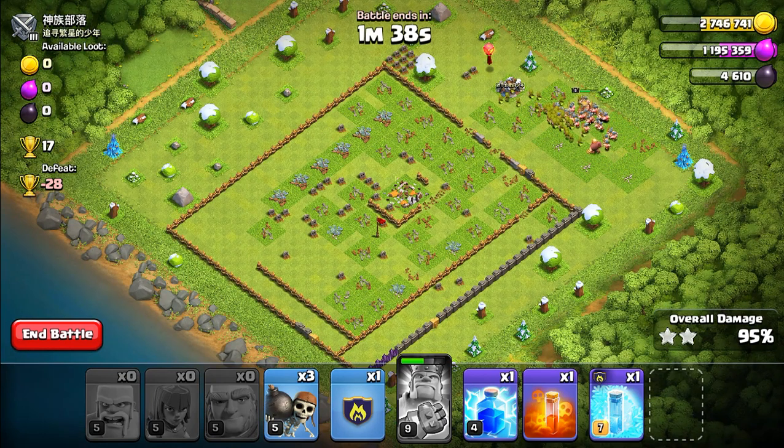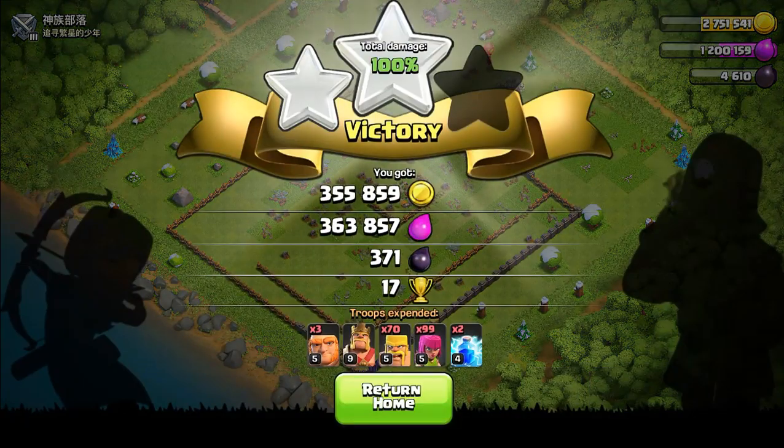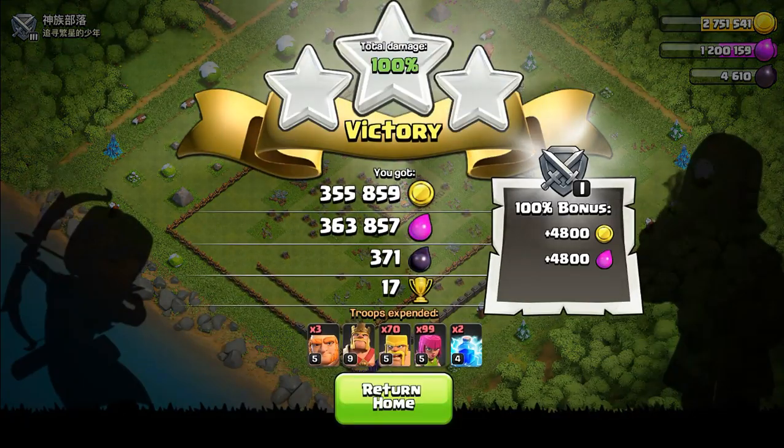Come on — yes, the dragon went down! Nice three-star! We only get 17 trophies but that's fine — we have plenty to lose. I think this will give us plenty to upgrade our archer towers. Overall we got 300,000 gold, 300,000 elixir, and some dark elixir.